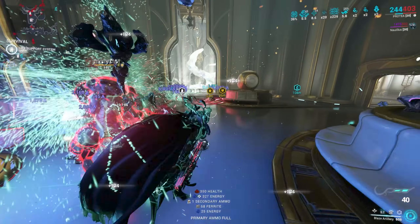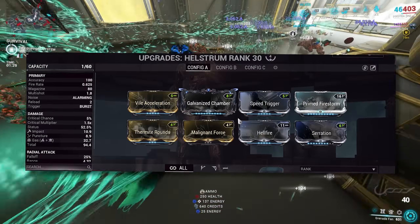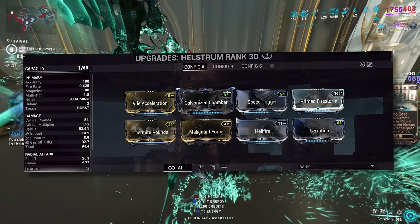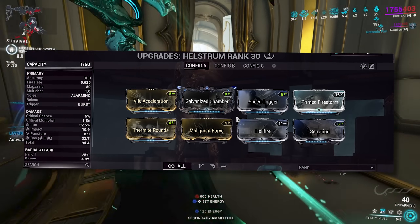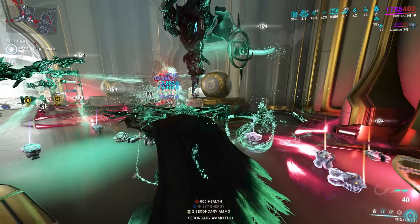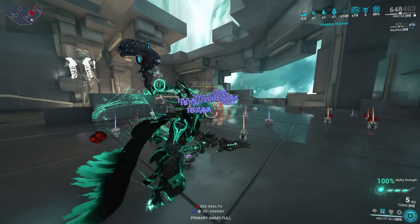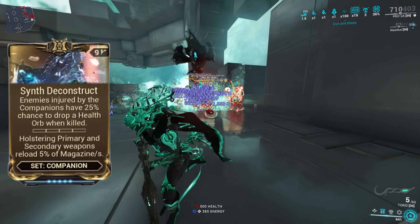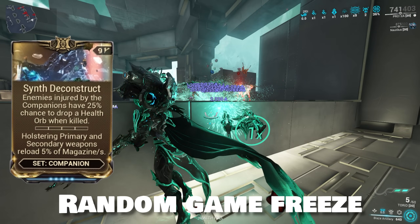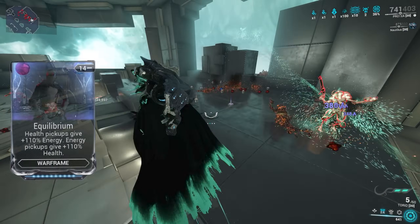The reason we use Assault Mode is because we make use of the Hallstrom, which is a rocket weapon. We mod this for Gas and Primed Firestorm, so when we pull all the enemies in, we are able to damage all of them at once with our gas clouds. All you need is your companion to do damage to as many enemies as possible, thus proccing the Synth Deconstruct mod — which gives a 25% chance for enemies to drop a health orb when damaged by your companion. Pairing this mod with Equilibrium is just very, very strong.